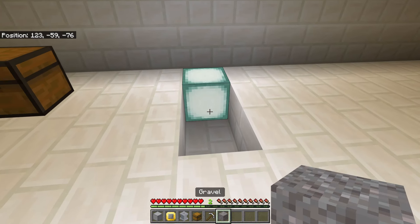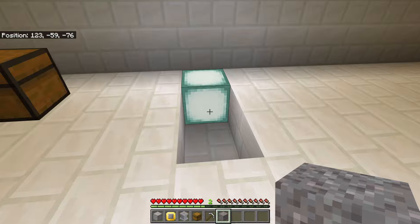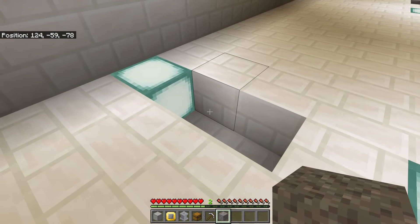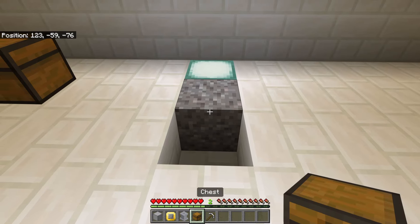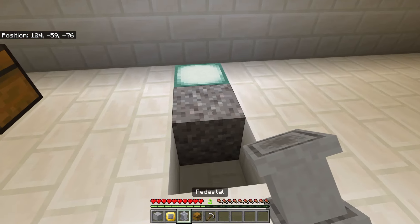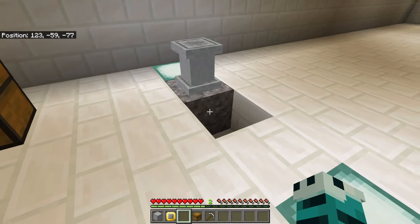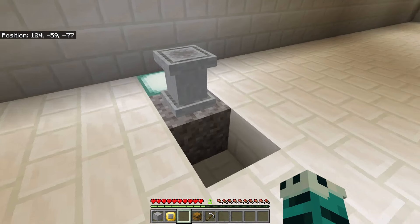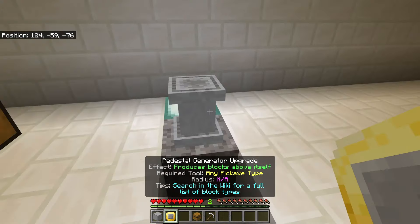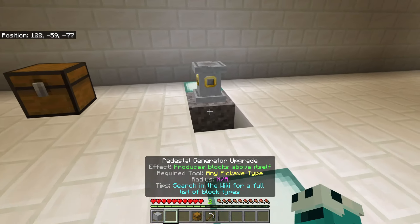I'm going to put up a list in a little while of all the different blocks, but first let me show you what's what. I'm going to start by putting down this block of gravel — this block is going to decide what block we're generating. I'm then going to put the pedestal on top. You can put different blocks underneath to generate different blocks, and I will show a list soon.